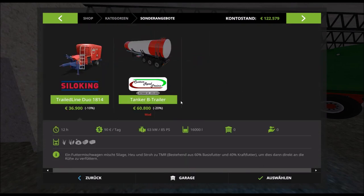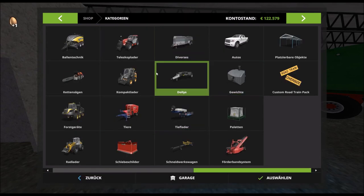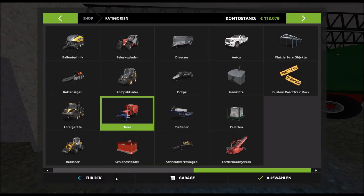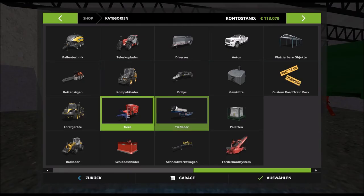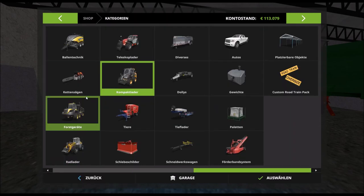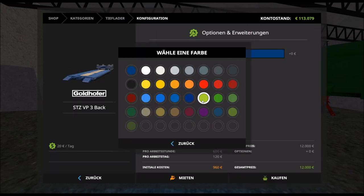Das ist ein bisschen schade. 60.000 Liter passen hier rein, aber ich möchte eigentlich nur den ganz normalen – der reicht uns erstmal. Habe ich davon schon einen? Nein. Ja, der steht jetzt natürlich drüben. Was brauchen wir denn noch? Einen Tieflader – den gönnen wir uns auch mal.